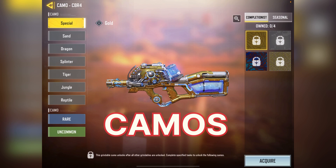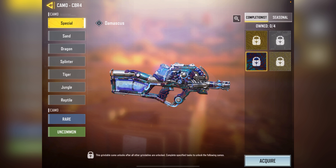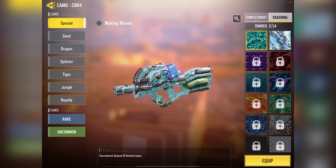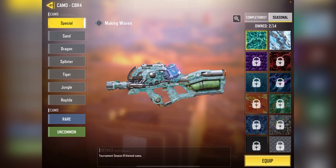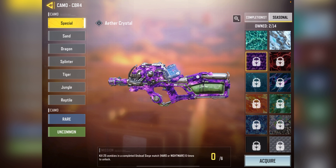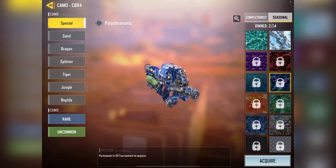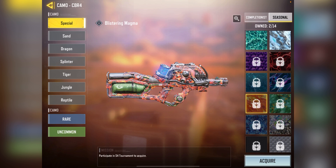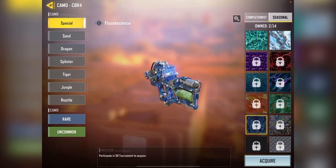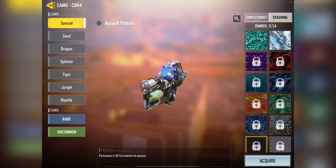Now let's check out all the camos of this mythic gun. Currently the CBR4 has a total of 18 camos — 4 are completionist and the other 14 are seasonal camos. All the completionist camos are looking good with this mythic, and from those the diamond is looking the best in my opinion. The real problem begins with the seasonal camos — not all camos are looking so good. The problem is that can-type thing on this mythic CBR4 which is not changing its color with camos. Some camos are not looking that good — maybe that's just my opinion. Comment your favorite camo below.